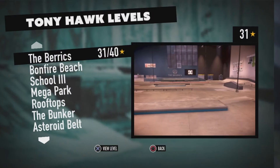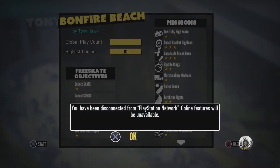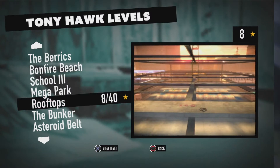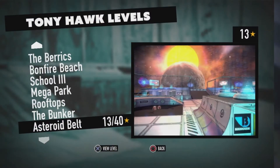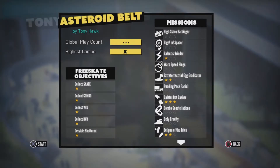I'm going to show you what I think is the truly easiest one. I thought it was Bonfire Beach, but it wasn't — it wasn't School, it wasn't Mega Park. It was the Bunker... actually no, it was Asteroid Belt. Yeah, once you get to Asteroid Belt, that truly is the easiest one to get all of them on.